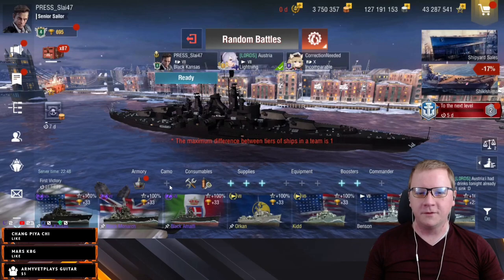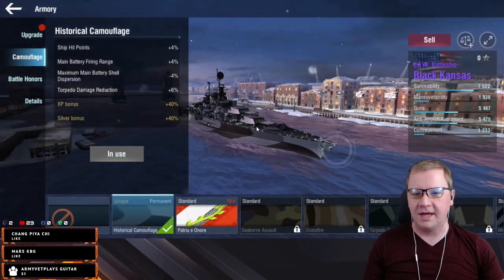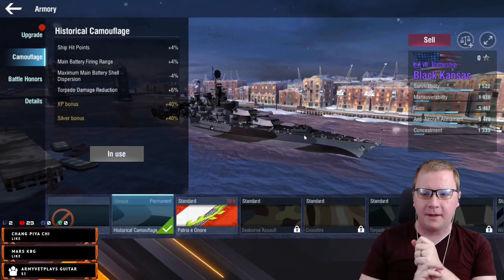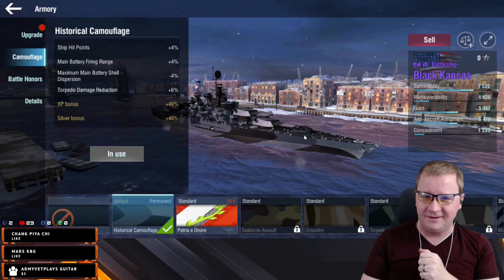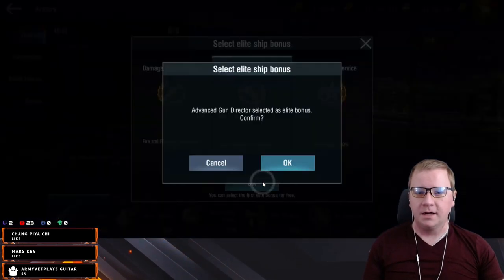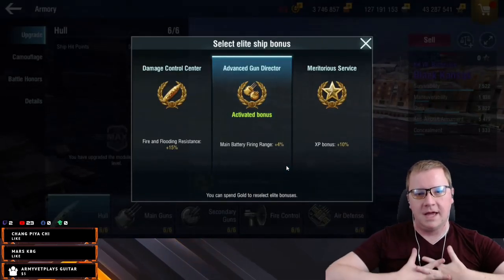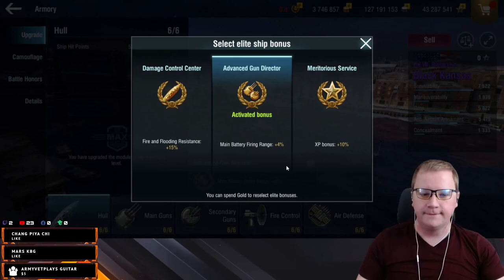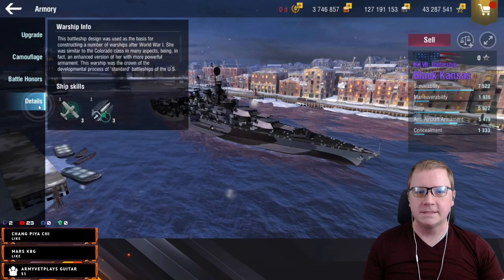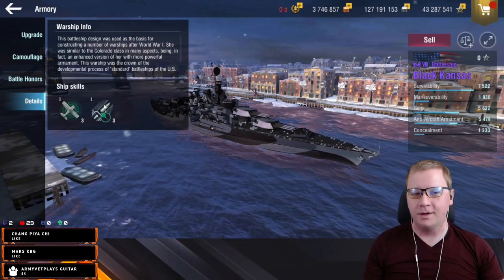We're going over the Black Kansas. You get the camo for it, and in the Blitz Pass you're also getting the epic commander which has Crossing the T and APCS+, which is just straight up amazing. It gives you better dispersion off the bat and increased — yeah, it's like the better artillery maintenance. For Black Kansas we get scout plane and rapid reload one.